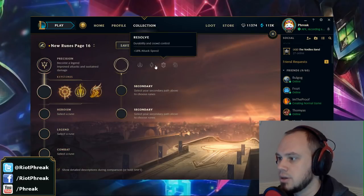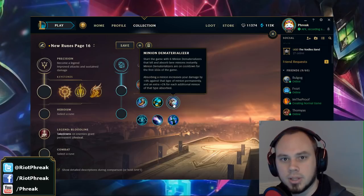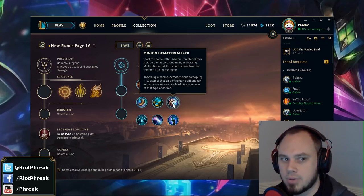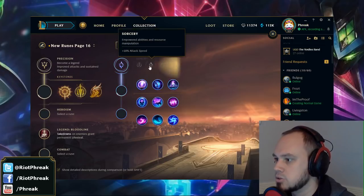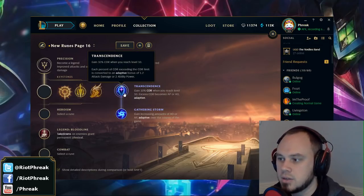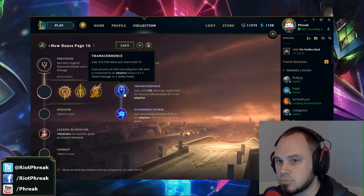So people who go Sorcery secondary and pick up Transcendence and Gathering Storm think 'I have all these stats, I'm going to scale.' But Transcendence gives you less gold than Dematerializer, less gold than Magical Footwear, and almost less gold than Biscuits. When you start looking at the math, you realize that a lot of these Inspiration tree runes are much more efficient than you might have realized.